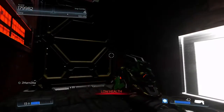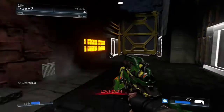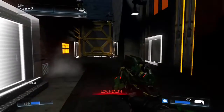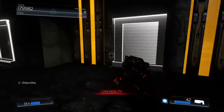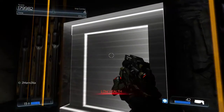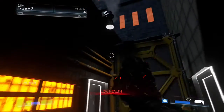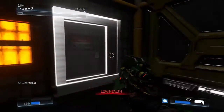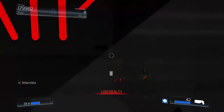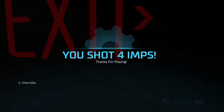Now what happens is the player gets exited out to this alleyway — again, part of the city — and they have four doors they can investigate. One says 'Play Shoot 4 Imps again,' which resets the game so they can try for a higher score. A second door says 'Check Out Devil City,' which takes you to the Devil City blank build where you can check out the city without enemies. There's another door that says 'Play the Pain Train,' which takes you to my Pain Train map. And finally, a fourth door that exits the map entirely and lets you collect your score. It says, 'You shot 4 Imps? Thanks for playing.'